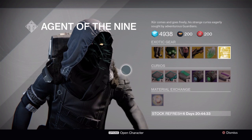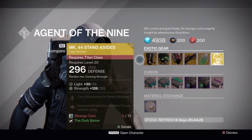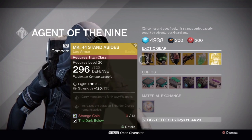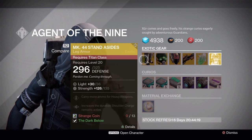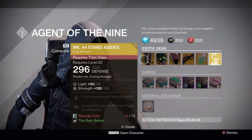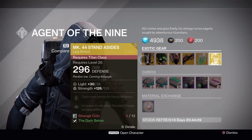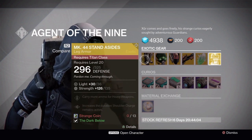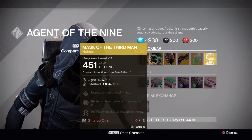Still not a hustle — it's only sold one exotic so far. First up we have the MK 44 Stand-Asides leg armor for the Titan. It carries more ammo for heavy weapons, which is always nice, and increases the duration that shoulder charge remains active. So the main perk on this is if you want to run around shoulder charging guys.